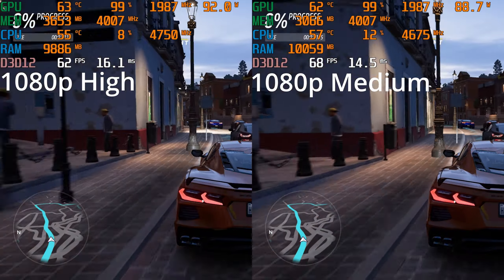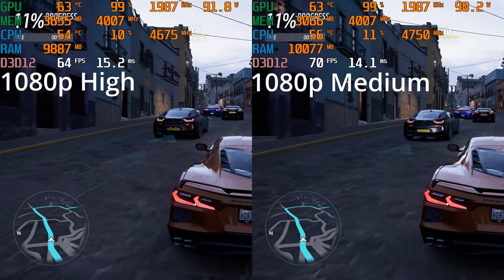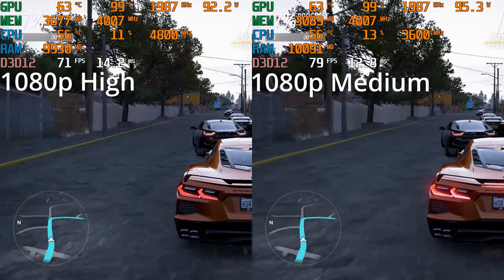Let's go ahead and start out with low. You can see that while the high settings are hovering right around 60, low can jump you all the way up into the 80s and the 90s. We'll see the final benchmark results at the end, but let's switch over to the medium comparison here.